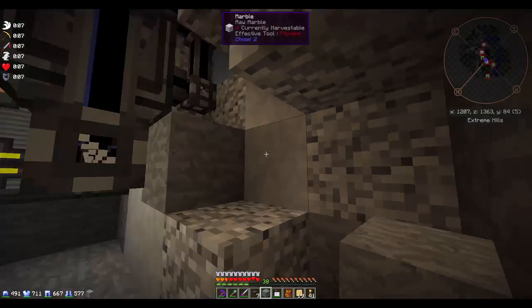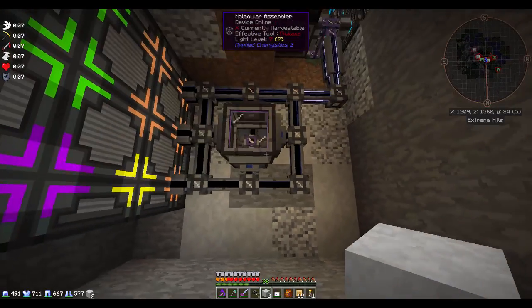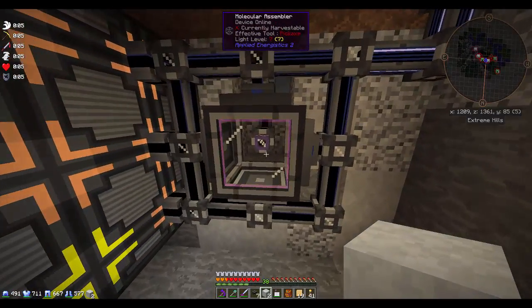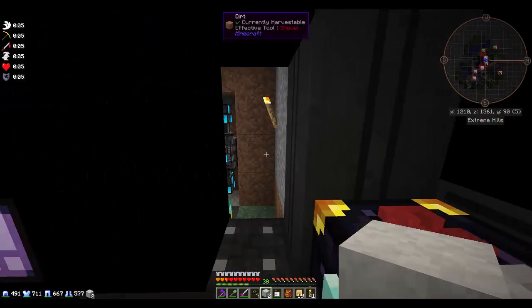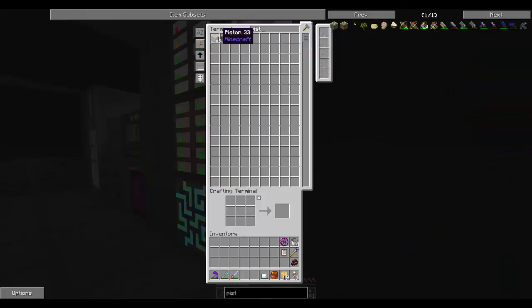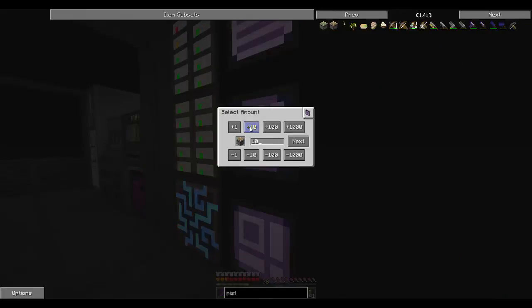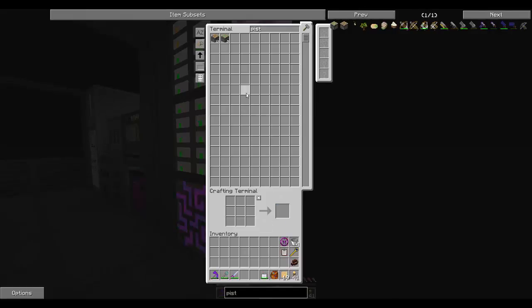Let's come back, throw two of these in, and power the molecular assembler itself. So let's try one more time. Drop this stuff off — if we look at pistons, we've got 10 of them now. If you middle-click — the mouse wheel — you can queue up more even if you already have them. Now we see 11, 12, 13 — there we go, that's what's supposed to happen.